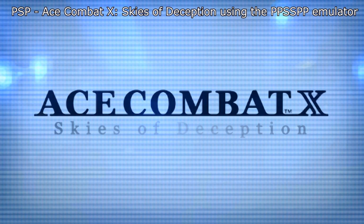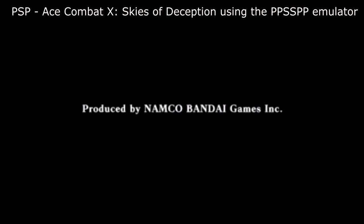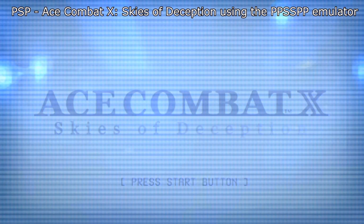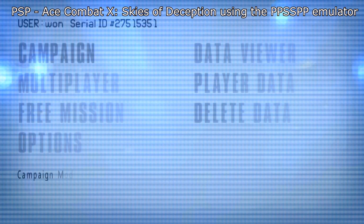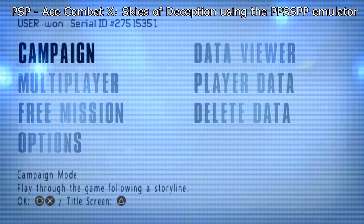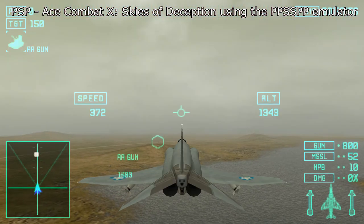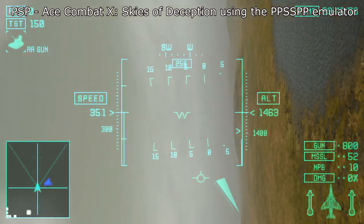Here we have Ace Combat X: Skies of Deception for the PlayStation Portable. The emulator I'm using is called PPSSPP — I'll link that down below. You don't really need to change any settings for this. Just run the ROM or ISO, and in the video settings you can scale this up — it's really easy, just a multiplication. Set it on about four or five and you'll get it nice and crisp. Here we are in gameplay, scaled up to around 2K. All works perfectly.